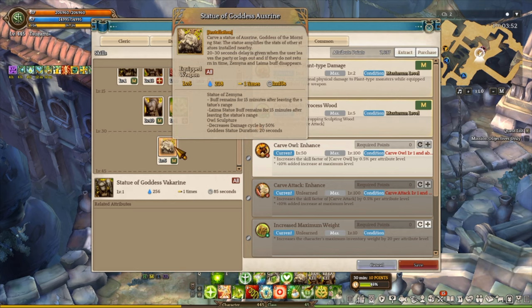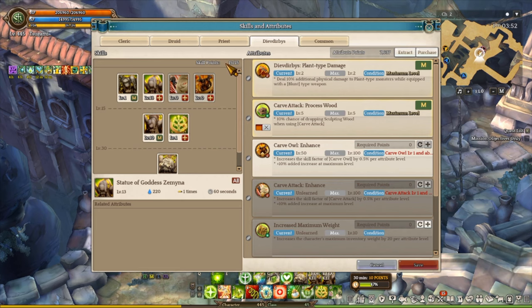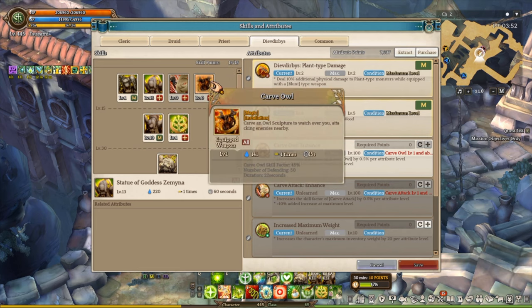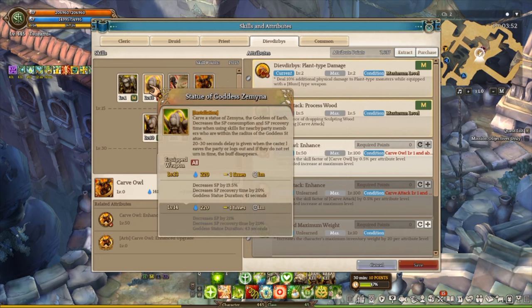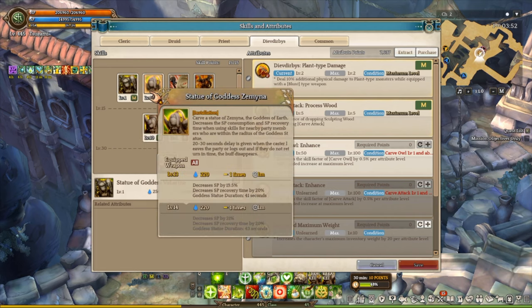The statues you ever need are Asherah, Lima, and Xena — these are the three statues that you ever need. That's all you need. You can also invest one point into Vacharines for teleporting home — one extra point doesn't really hurt.